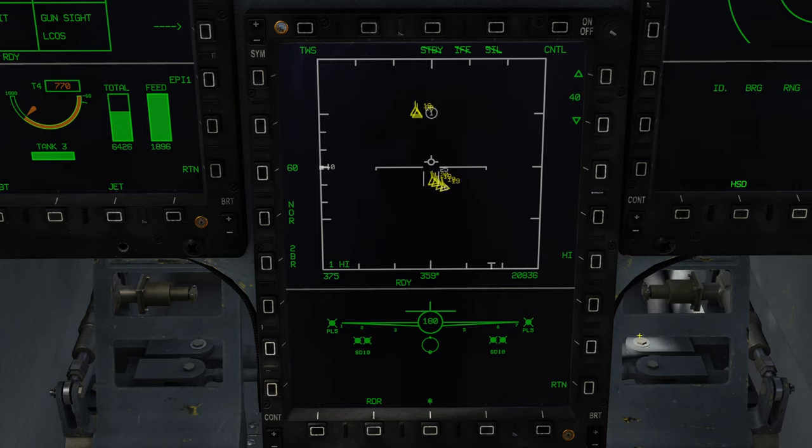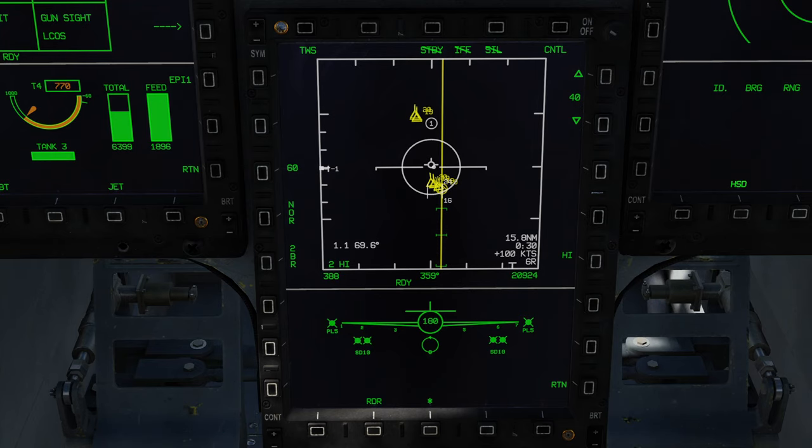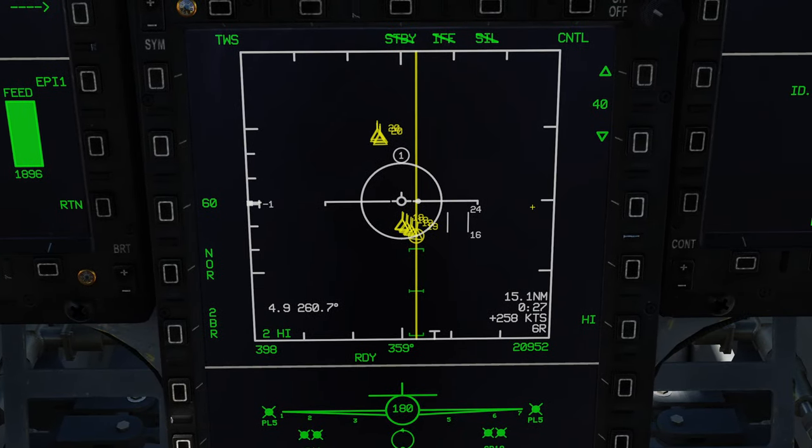I'm moving my cursor over the first target and depressing T5 to bug it. I was able to bug the furthest right one. I am now in Situational Awareness Mode, or SAM mode. In this mode, I've got the aircraft furthest to the right bugged and I have a bunch more information on the screen. I'm going to pause very quickly so we can go over the information being displayed on the radar screen, and then I'll also show you what's being displayed on the HUD, because a lot of this information is repeated there.